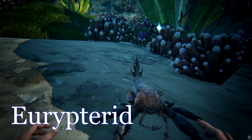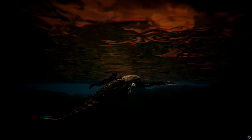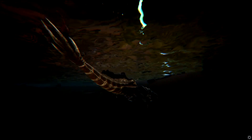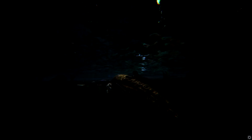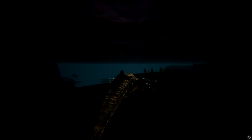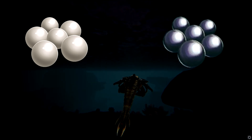The Eurypterid. Next we have the Eurypterid. Surprisingly, once you tame these guys using the fish basket, if you manage to get your hands on one that's size 2.0, you will be able to ride them. Their right-click even does a sting attack which can inflict torpor damage to your enemies. Another benefit to these pinchy boyos is their ability to passively generate silica pearls and black pearls in their inventory while wandering.